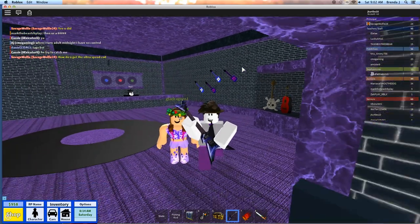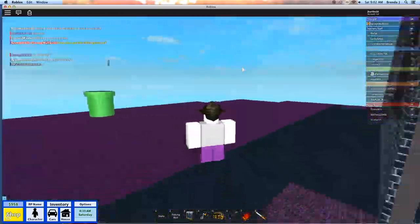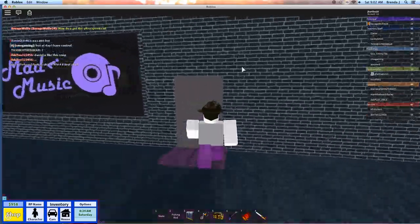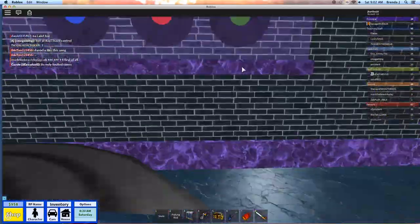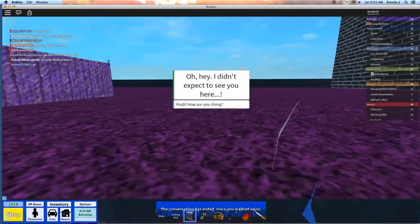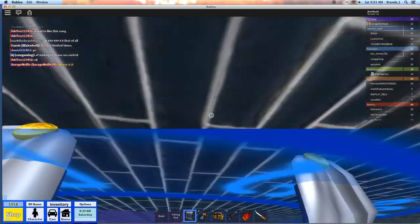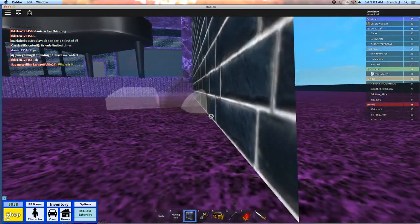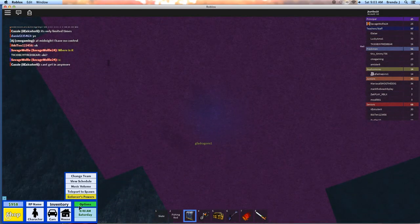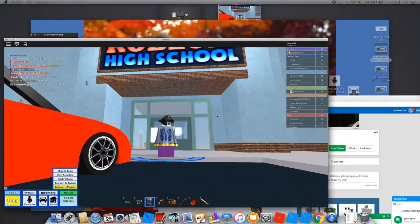Those are all the places we know of on Roblox High School where you can use the astral cloak to glitch. I hope you guys enjoyed our video — subscribe, we make videos — maybe not always daily but whatever. Oh wait, there's something I wanted to try... it just glitches you out here. Now I'm stuck under the earth. Well guys, thank you for watching our video — bye!